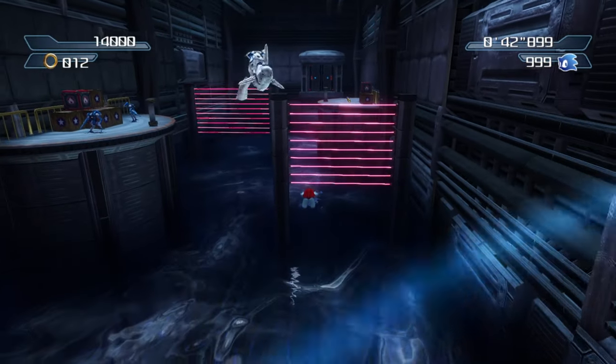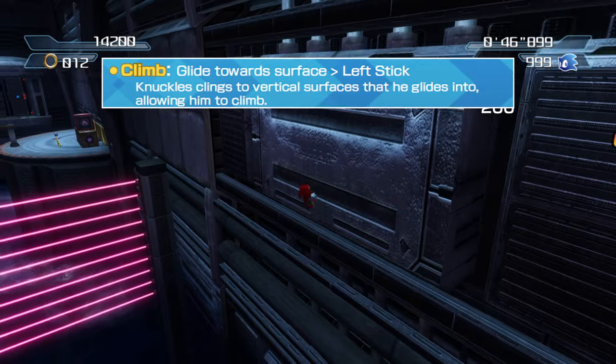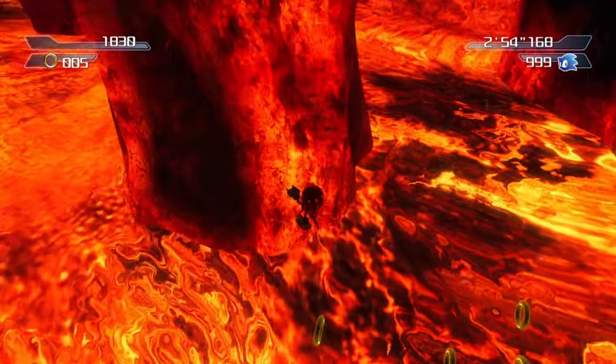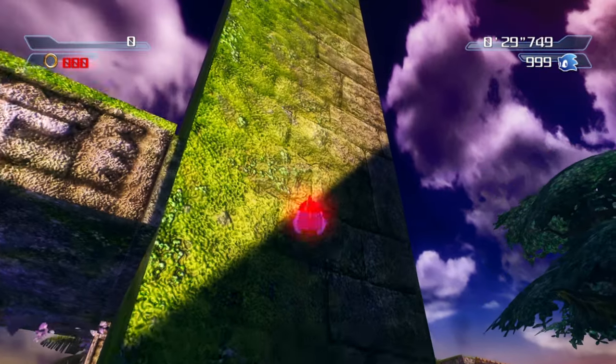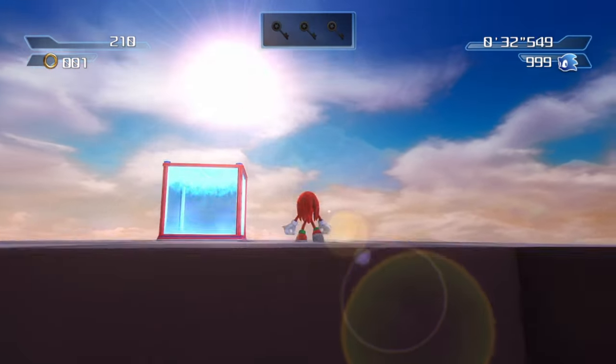Gliding or jumping into a vertical surface causes Knuckles to grab it. From here, he can climb up or down in any direction. To let go, either go all the way to the end of the surface, or simply jump. The fastest way to climb up isn't even by climbing at all — simply jump against the surface until Knuckles grabs it, then jump again. Repeat until you've ascended to the heavens.